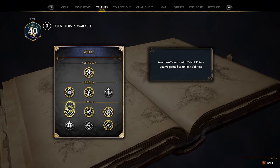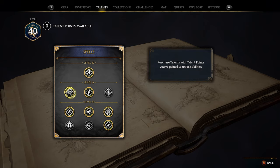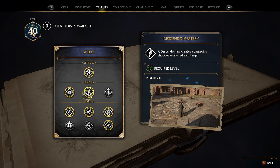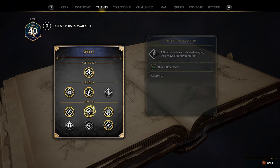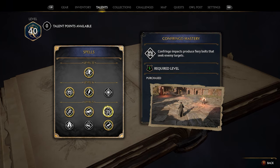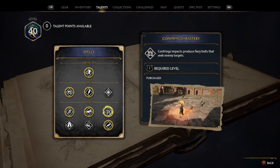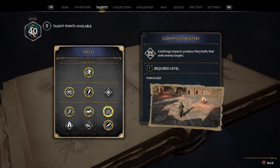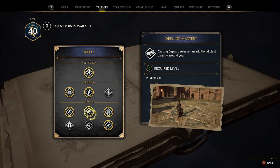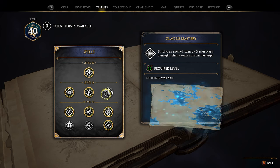So I spent points on spells I generally use all the time: Confringo is a big one, Depulso is another, Bombarda is a big one, and Descendo is a big one. These are four spells I use a lot during combat, so by upgrading these and making them more powerful they benefit me more throughout my playthrough. If you see a spell you don't use often, don't upgrade it. Figure out which spells you like most and upgrade those.